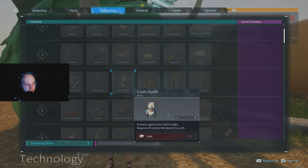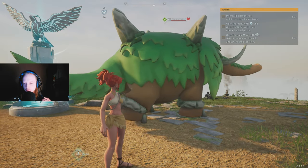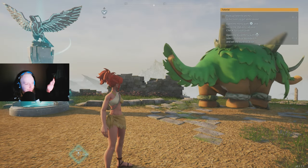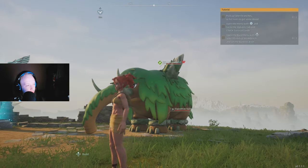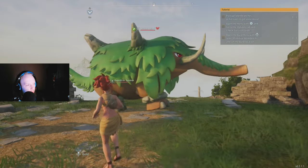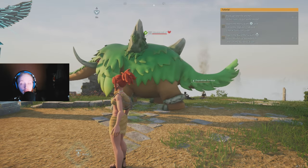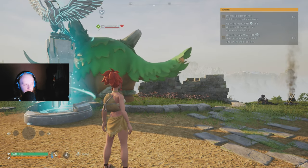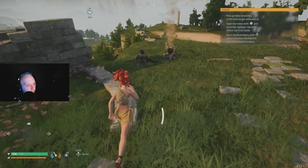Like Elden Ring's Erdtree boss, there's a big elephant at the very beginning — he's level 33. Don't smack him because he will kill you in one hit. Just let him walk around and do his own thing and he won't touch you. The fast travel statues: come over to the one here and she's also going to give you some wood.